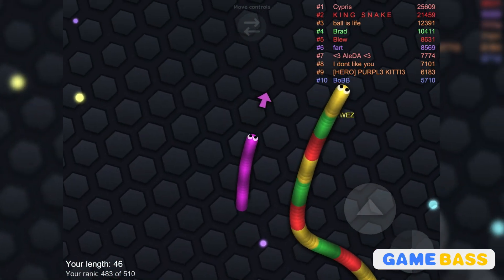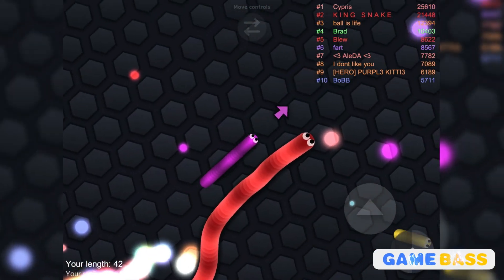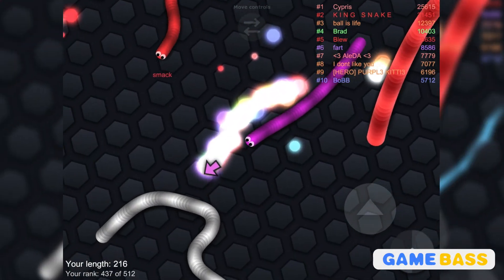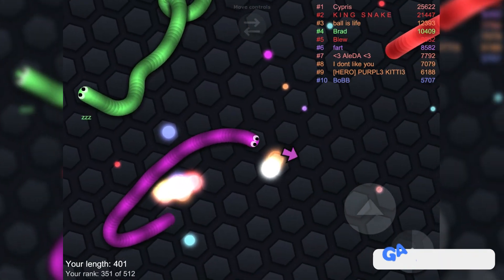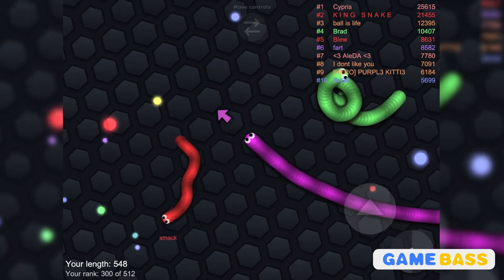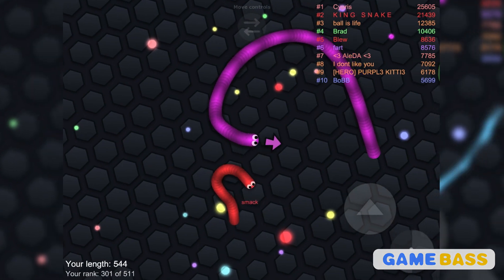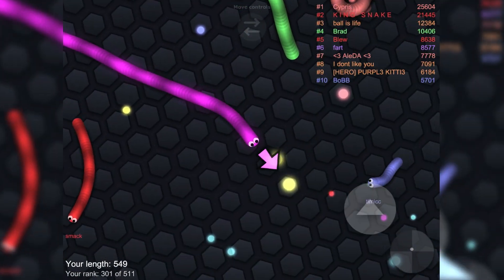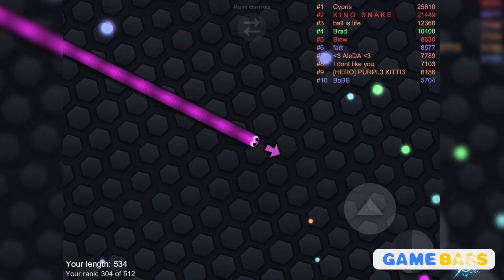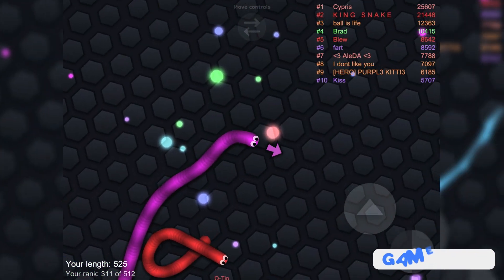The way you grow in this game is by having another snake's head hit into your body. When a snake dies, they leave behind these glowing orbs which you can absorb — basically eat — to get as big as you can. There's also a boost, which you can activate by just holding down on the screen and you go faster. Obviously that makes you smaller, but that's exactly how this game works. Very simple, but very fun.